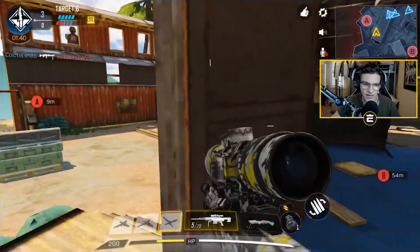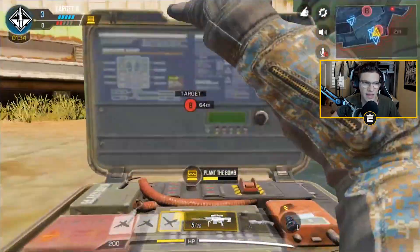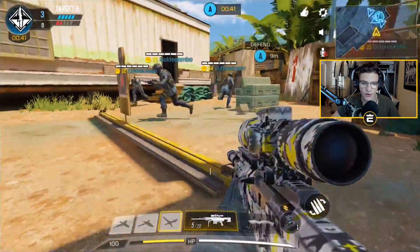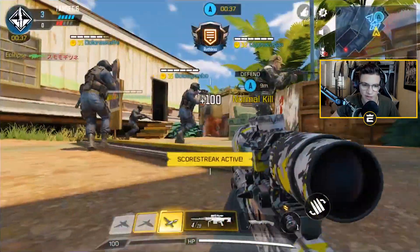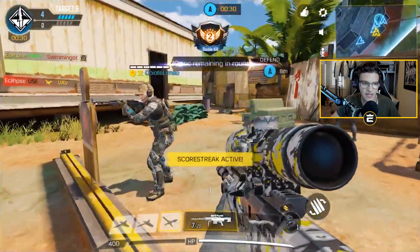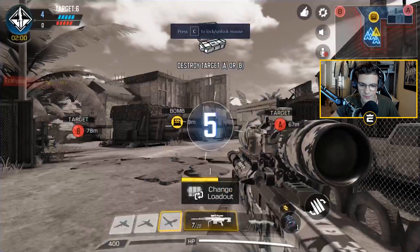There's two of them. The only downside is I don't know how many of them actually ran to A-bomb, so we have to be a bit more careful. Let's get this planted. If you plant the bomb right where I did, you can come to this corner and go prone. A lot of people come up from this back end and don't look here - you'd be surprised. These people play like bots, but I don't think they're bots. Are they?